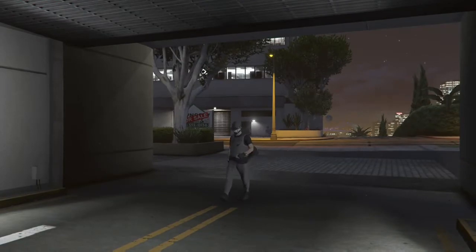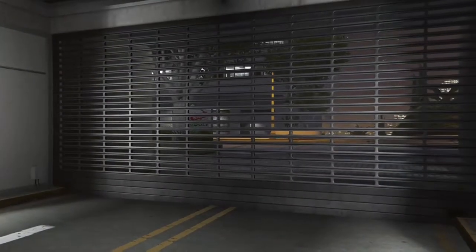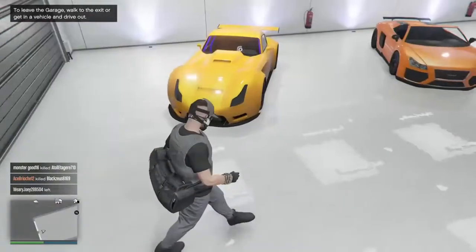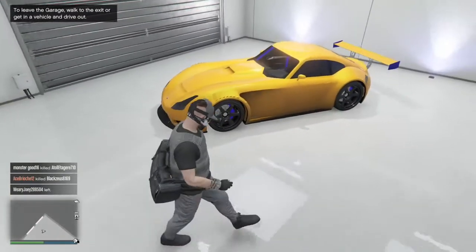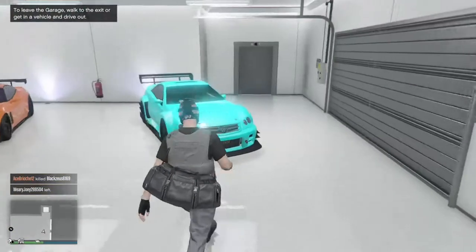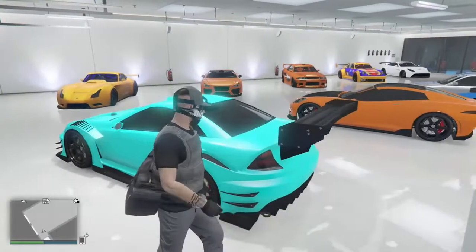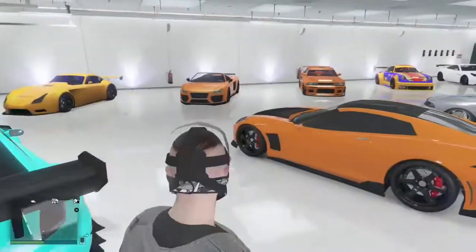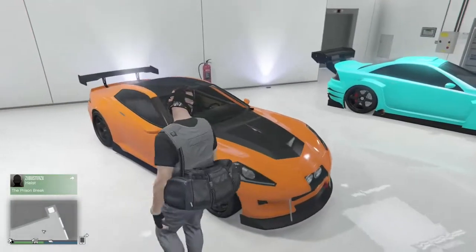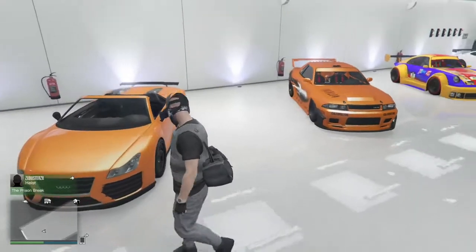The next garage is my sports car garage. I just kind of had this one for looks and for fun — that's why I've got a few duplicate cars in there. Not that I've duplicated them, it's just I've bought two of them because I like them. That was my Verlierer. And here's my Feltzer — I like that car because of the color. And here's my Comet — I don't have bulletproof tires on that because I can lower it.